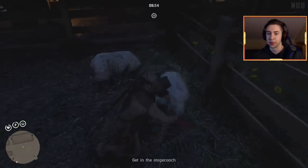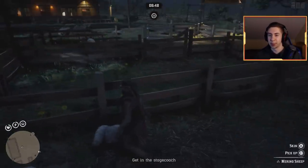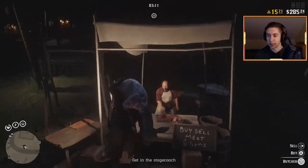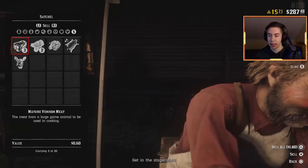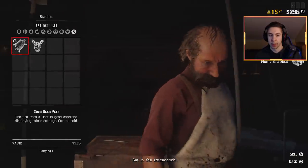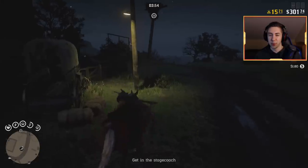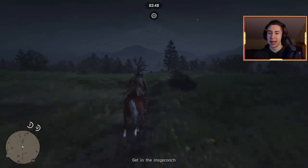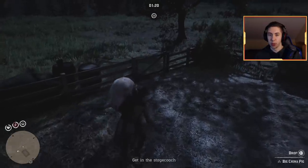We're going to rinse and repeat until about 30 seconds left on the timer, then grab the cart, complete the mission, and earn even more on top of what we've already got. Selling this batch: meat $1.80, turkey feathers, another $1.80 in meat, two sheep hides, three bucks — that's good money — a carcass, and a deer. Already a decent amount of money. I have enough time for about one more quick run. Make sure you don't forget to turn the quest in — that's where we get the bulk of the money and XP from this method.